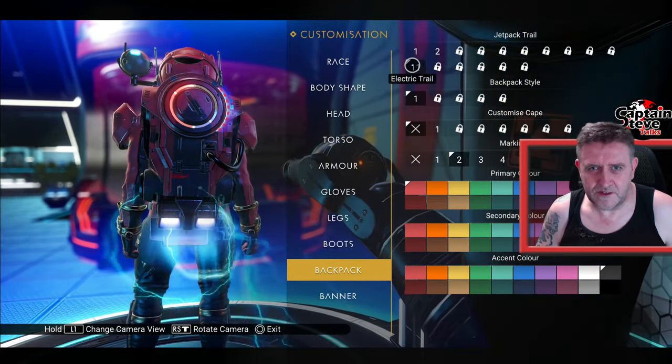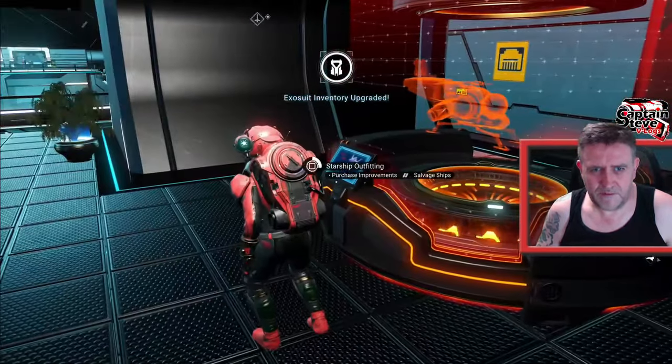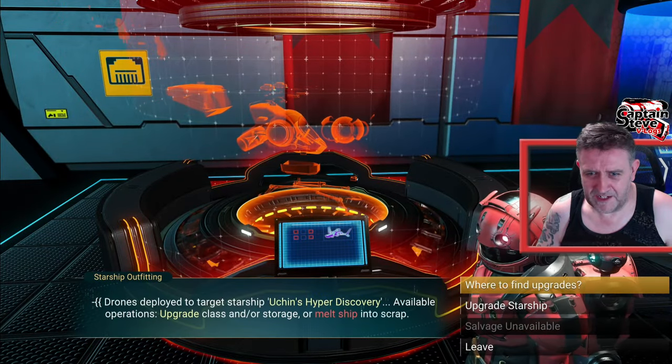Let's go put on those jetpack trails. If you haven't done this before, you need to step into the appearance modifier, go to your backpack, and we should have the electric trail. Isn't it freaking lovely? I'll select that - yes, I want to save the changes. Brilliant. I might have some augmentation for the ship as well.